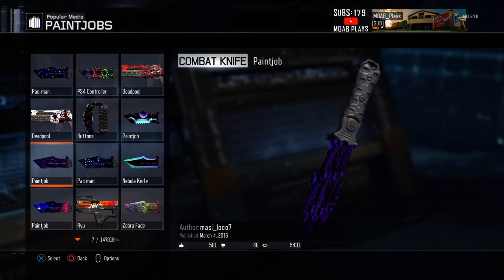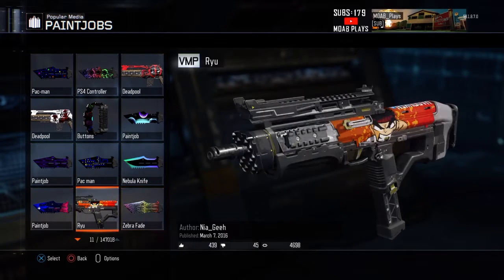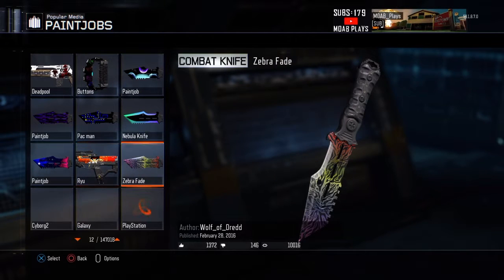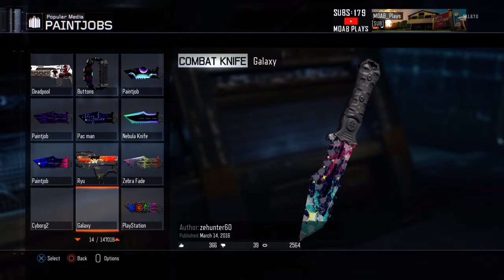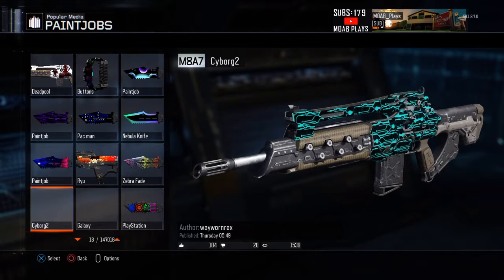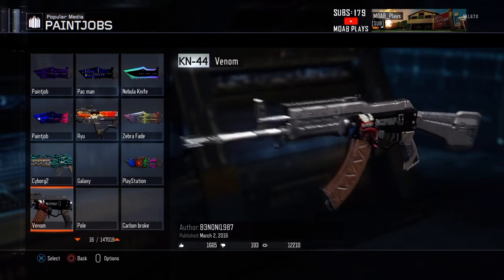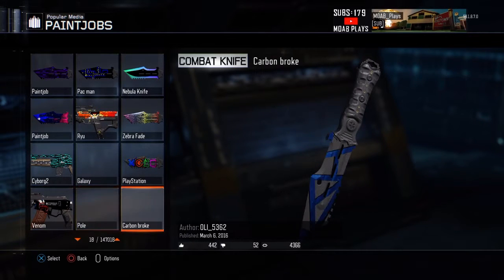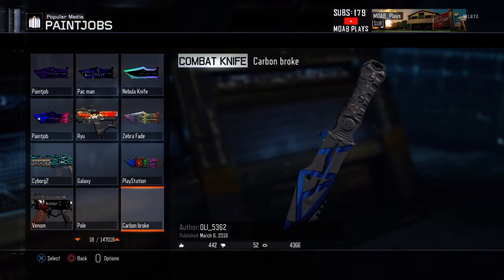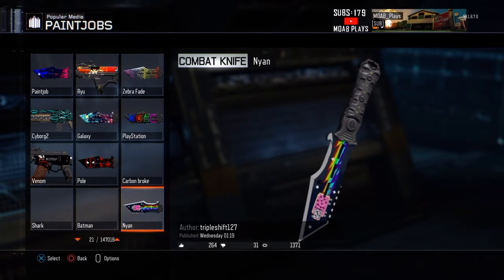This paint job looks pretty cool even though they just took that — I'm thinking of a Pac-Man one. That one looks pretty cool, actually. The Galaxy one looks actually not bad. Cyborg 2, Venom — it's the pull. Carbon Broke, the Nyan — that one looks really cool and really good actually. The Batman? No, that's good.